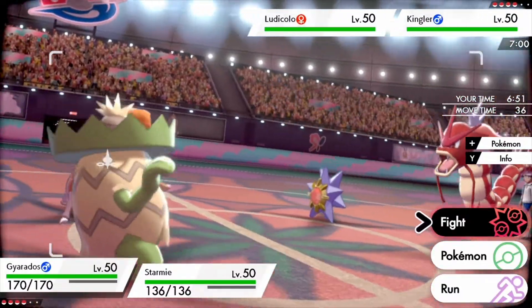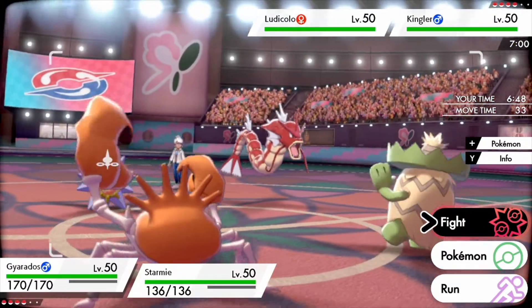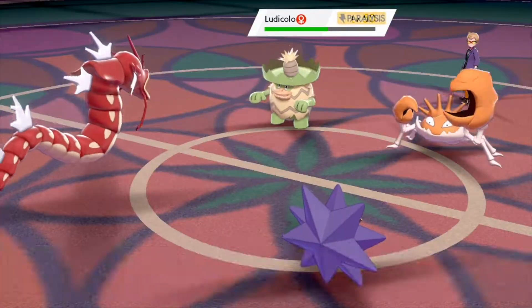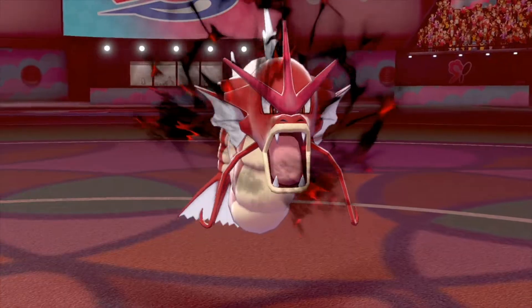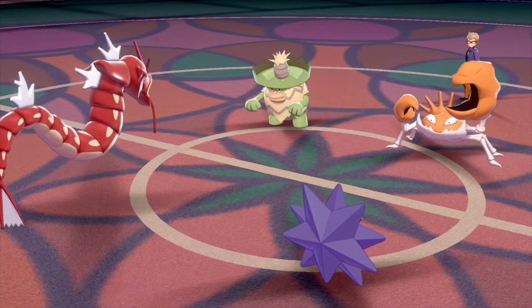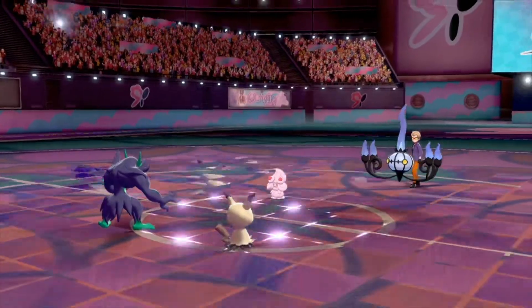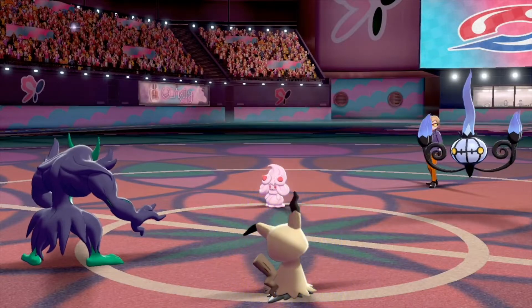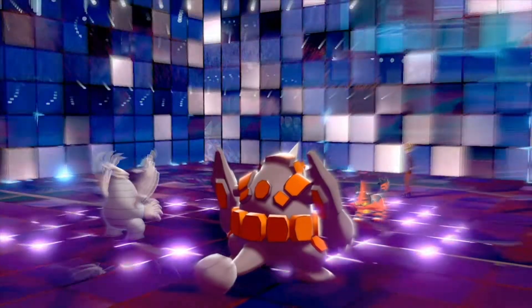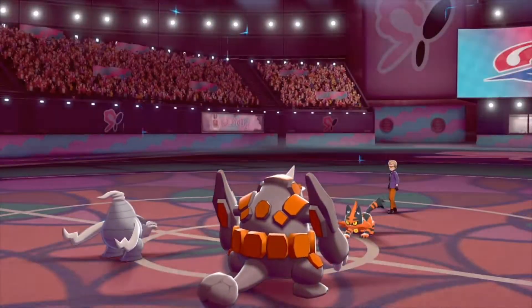Scaryface is one of the other ways to lower a Pokemon's speed, also single target. Scaryface is rarely used in VGC, but it's seen some play on common Prankster Pokemon like Grimmsnarl. Scaryface lowers the targeted Pokemon's speed by two stages instead of one, which slows down faster Pokemon substantially. It can also be used in Trick Room by Scaryfacing your own Pokemon to slow it down so that it can move first.